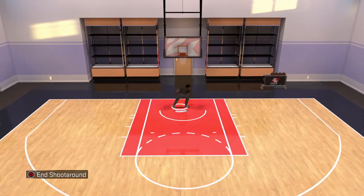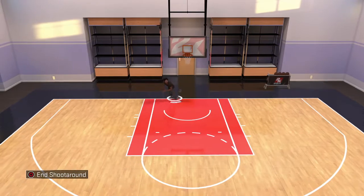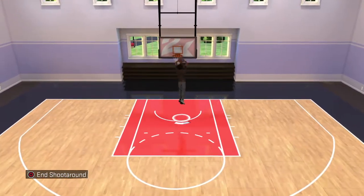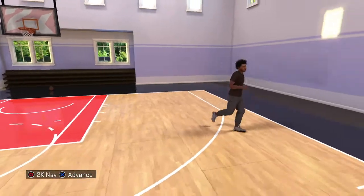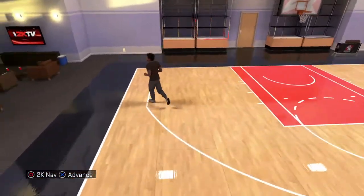A feature I like about this shoot around is — remember how in 2K15 you go back court, the court wouldn't switch? But now you can get yourself in and the court switches and all. Another cool thing about this My Court is that you can sprint in here while having a ball. That's pretty cool.